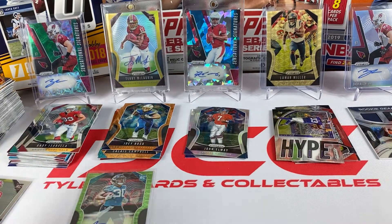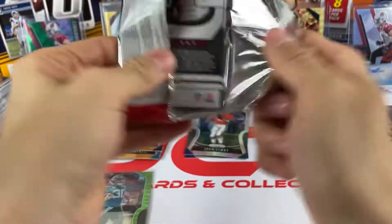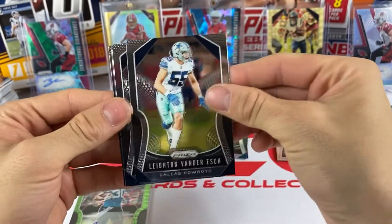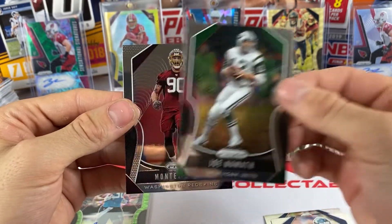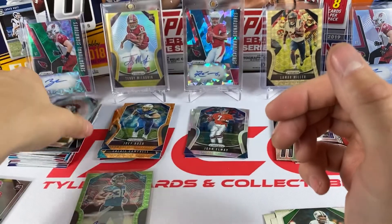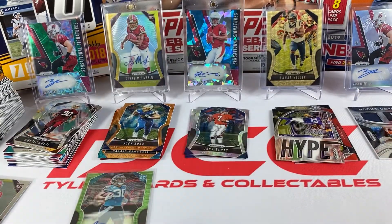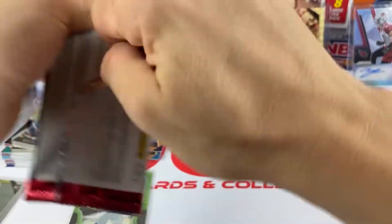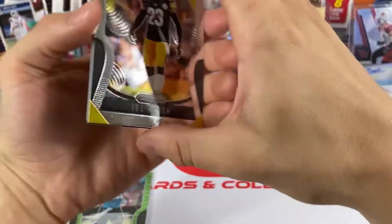Still looking for our silver out of this mega box. Leighton Vander Esch, Kevin Byard, Joe Namath, and our rookie is Montez Sweat, who is really racking up the Old Spice commercials just based on his name - got a lot of publicity. That's a perfect marketing tool though - Montez Sweat, go get those Old Spice commercials and get your money!